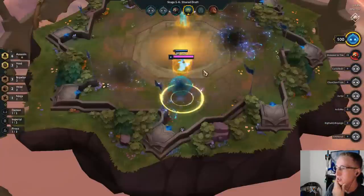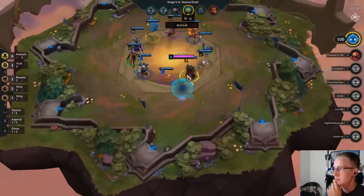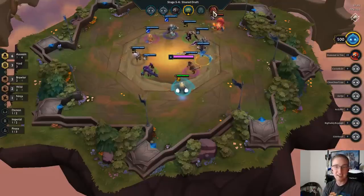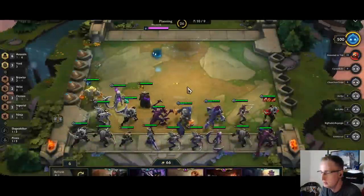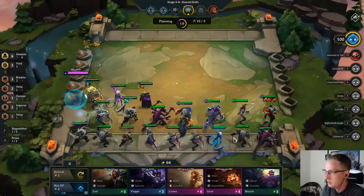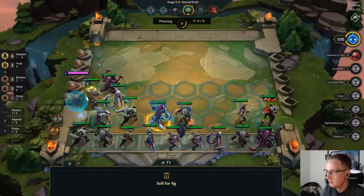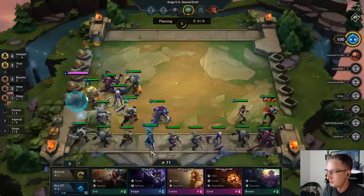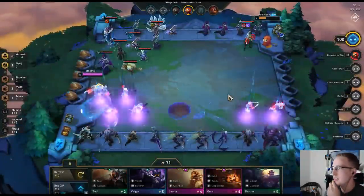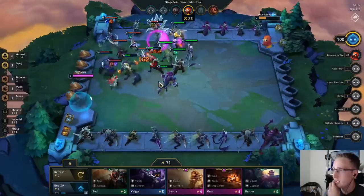We just barely won against him — he had a pretty big win streak. His Akali one-shot my Zed, which is bad. He grabbed Scrimner's Spatula. To counter this, instead of trying to bring his units away from the corner, I'm going to stack my CC — put Warwick here so that his Kassadin attacks the Warwick, and leave the units in the corner. That way I protect my Zed from getting one-shot by Akali, and the Akali will attack Cho'Gath instead.